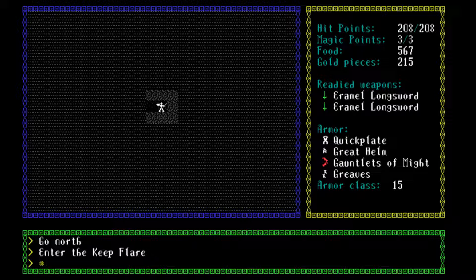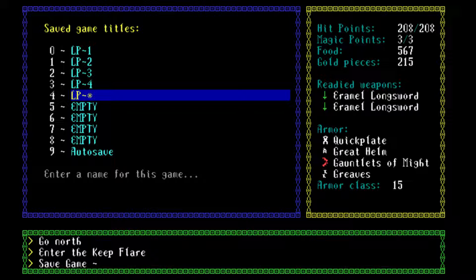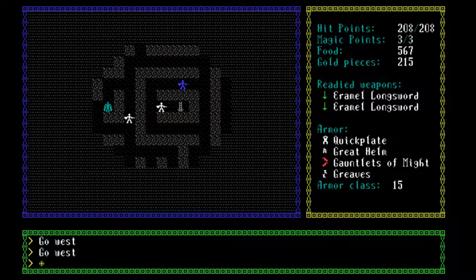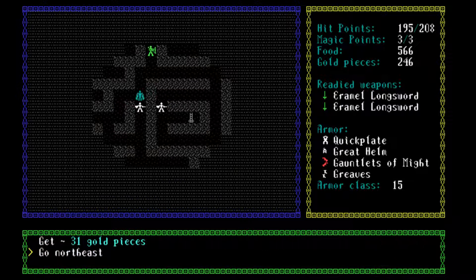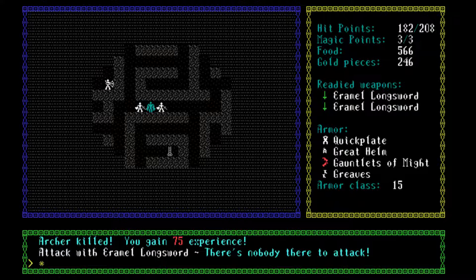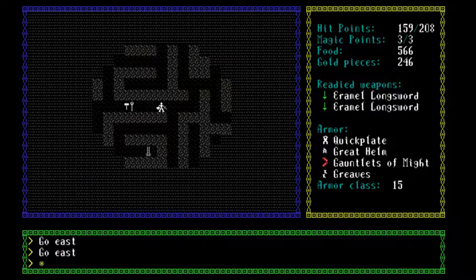What was in Keep Flare? Oh, there was Aramal here. Let's save the game for LP 5. Let's use our lantern and take a look around here. Look — a berserker. Berserker killed, 100 experience. We can actually handle this. He hits us for quite a bit of damage, but we can actually handle this dungeon.